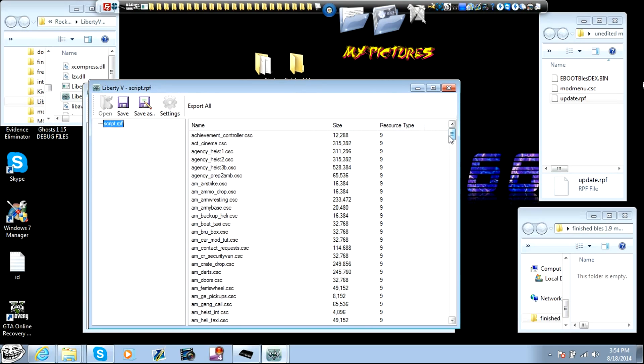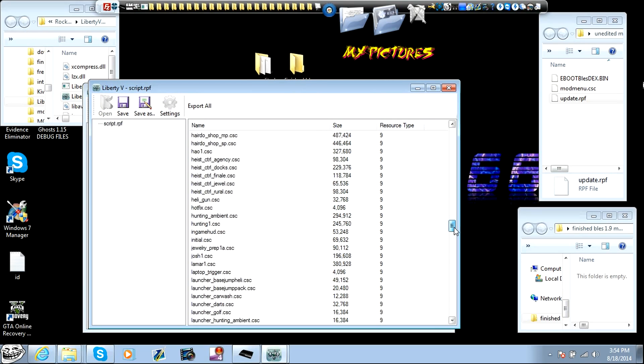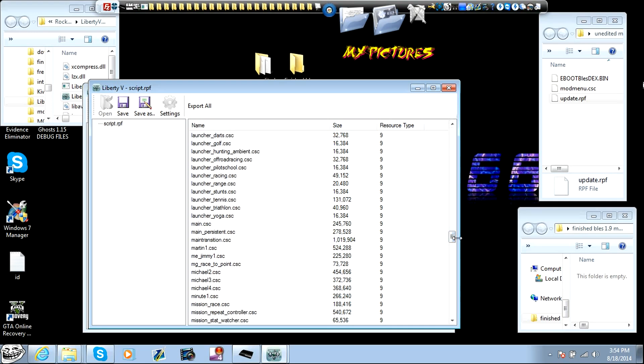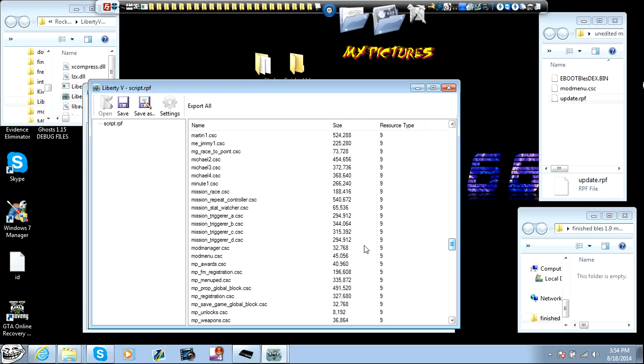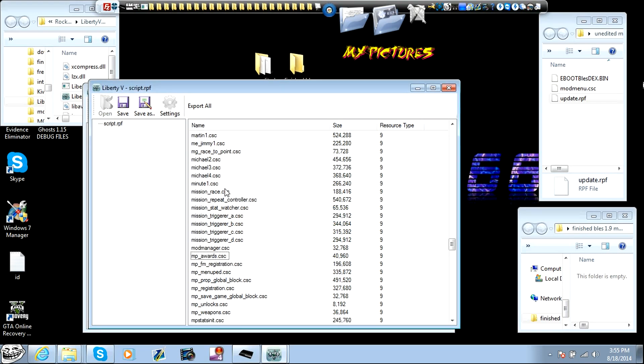We then come down and find our mod menu CSC file, which is right here. Highlight it, right-click it, delete it. Yes, I want to delete mod menu CSC. Now it's gone out of here — make sure it's gone from here.